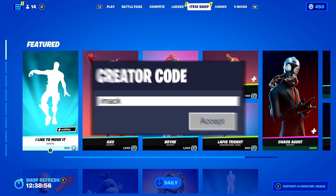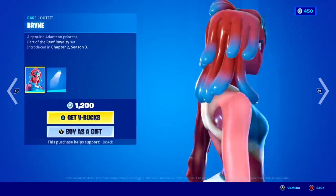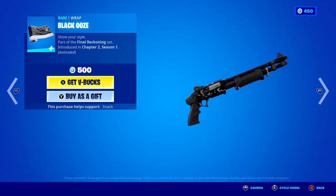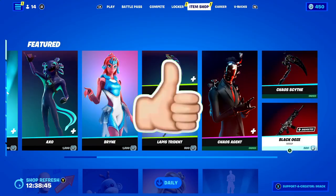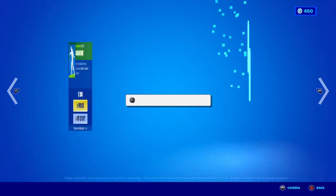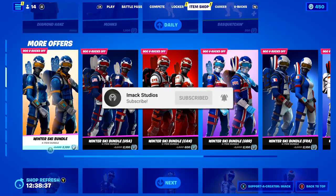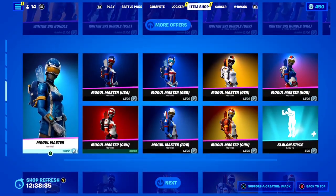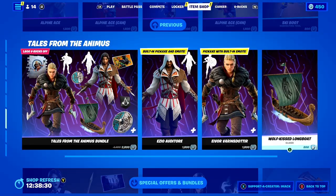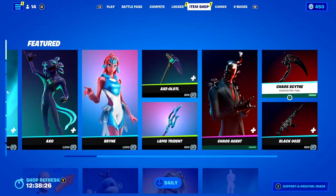I would like to let you guys know that I do gift my subscribers all the time here on the channel. So if you would like the chance to receive a free gift here in Fortnite, all you guys have to do is smash the like button down below and subscribe to the channel with the post notification bell turned on. Once you've done that, comment your Epic Games username down below in the comment section so I can add you guys on Fortnite and send you a free gift.